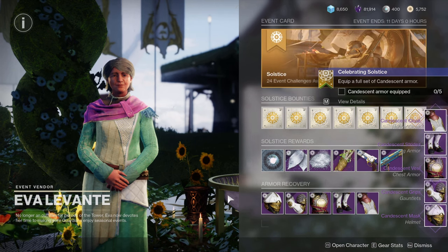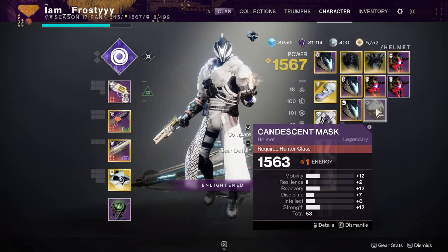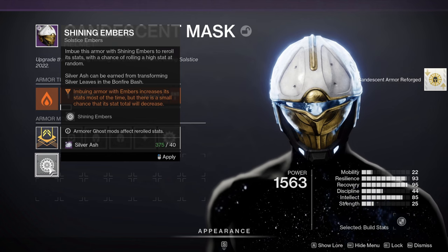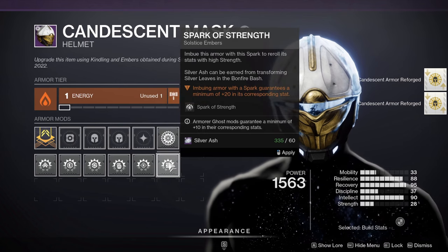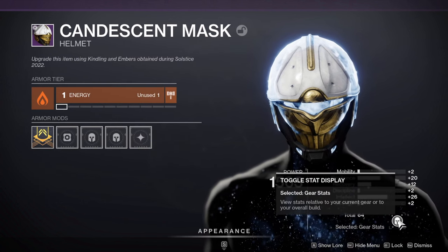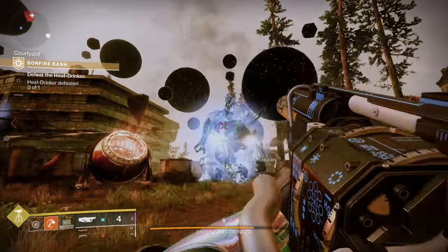Lastly, let's cover armor rerolling for characters you don't plan on playing during the Solstice event. Essentially what you can do is swap armor over to a character that you have fully kindled the armor on and reroll that other character's armor. So you can bypass the need to do all 24 challenges on your other characters by just swapping them over to your main character that you've already fully kindled. For example, my warlock is fully kindled so I can just swap some of my hunter's armor over to him and he can just juice it up. The only thing you can't do with this approach is put the glow on your Solstice armor, but if you don't care about that and only want the easy high stat armor, this is a good way to condense your grind.